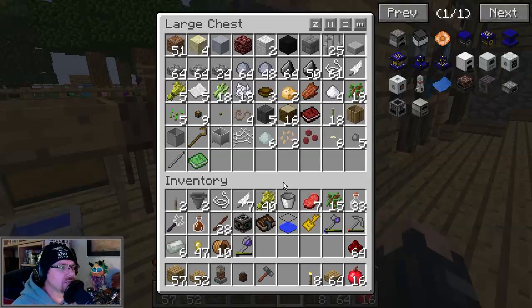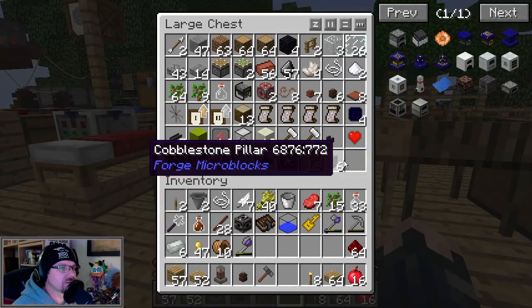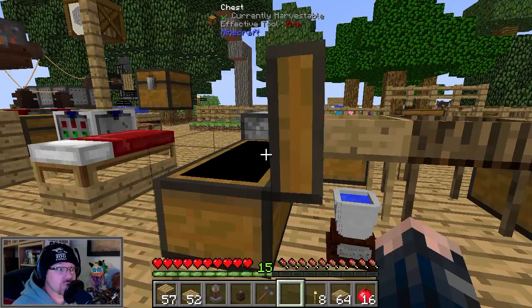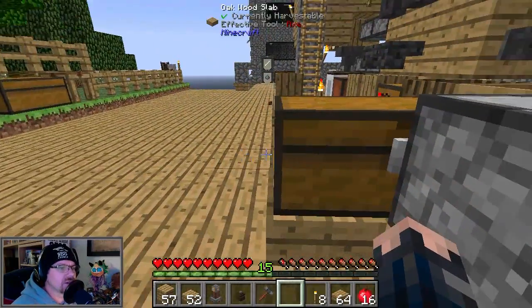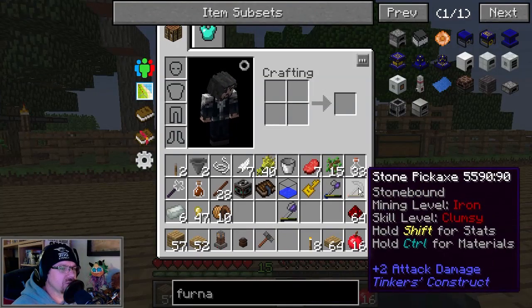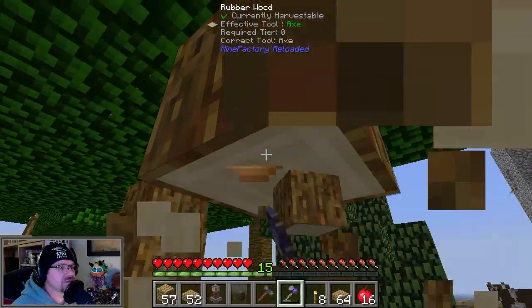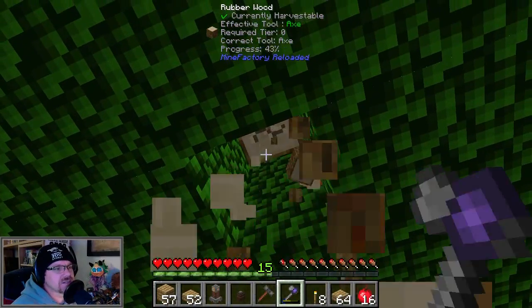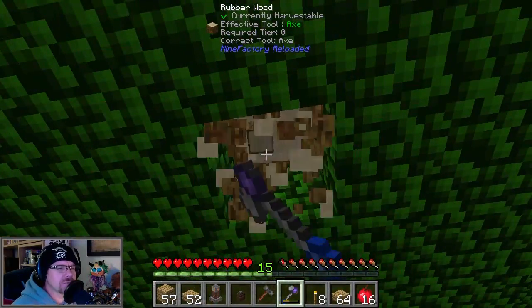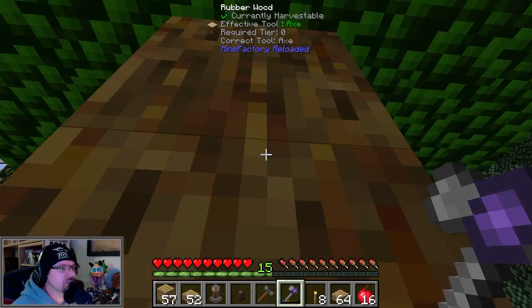Then we'll go and see about getting some more rubber, because I don't think I've got a lot of that. I don't think there's any rubber in there either, so I'm going to have to chop down some of my trees. I'm going to use my stone hatchet and go for the rubber trees. Hello animals, how you doing? If I actually had a sawmill I could extract more rubber. Oh, that's 12 already.